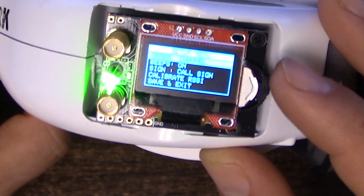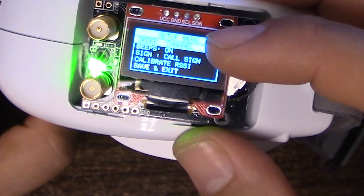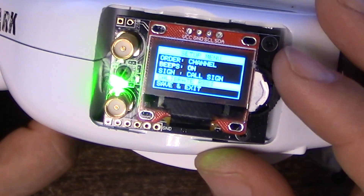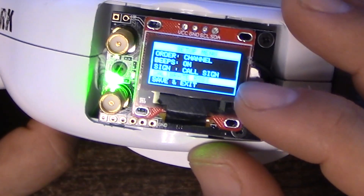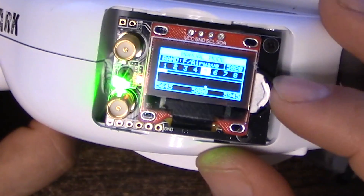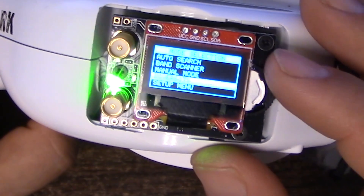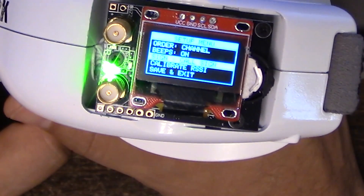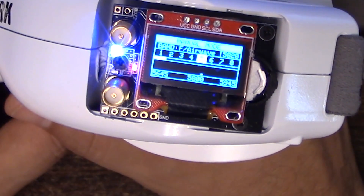In the setup menu, we have the option to set channel order or frequency order, beeps on or off, change the call sign, and calibrate the RSSI. Make sure you calibrate the RSSI on all of these when you first get them; otherwise diversity will not work properly. There are many good videos on the internet on how to calibrate the RSSI.